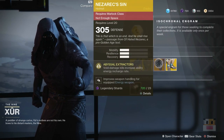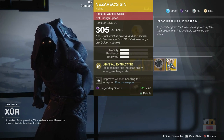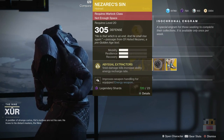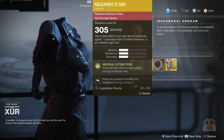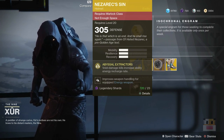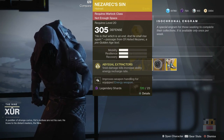Coming next, Nezarek Sin. This is the void-based helmet for the Warlock. It looks pretty cool on the Warlock — you can see the picture, it looks fantastic. Void damage kills increase ability energy recharge rate. Ability energy is really not that important — not so important that you need an exotic for it. Overall, not that amazing of an exotic either. Definitely like a 4 out of 10.